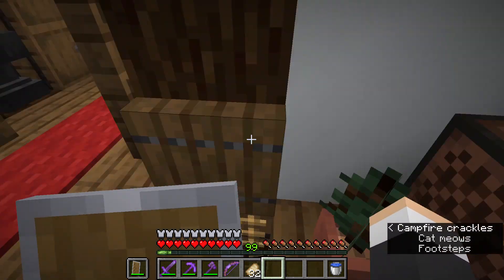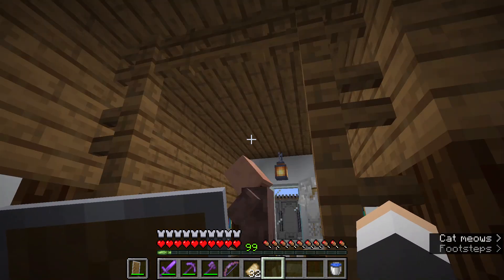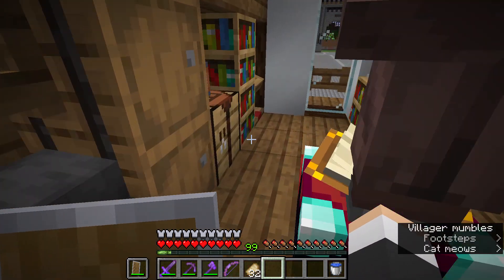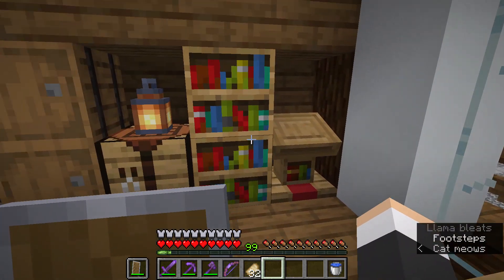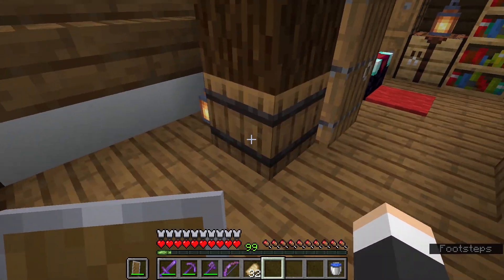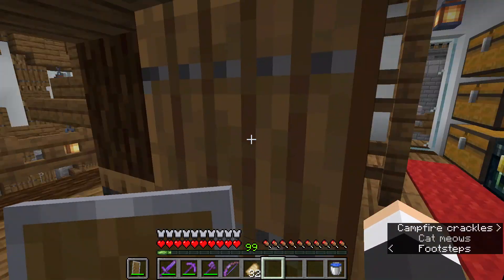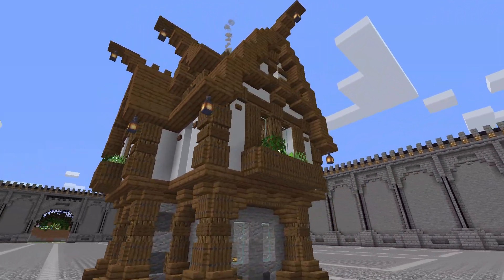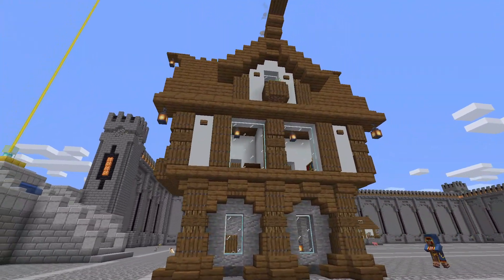Here on the second floor, we have the bedroom and a bunch of stuff — meet the owner of the house. We also have a cute little balcony out here. Now, the next house is also from a YouTube tutorial, from the same YouTuber. As you can see, it has some similar designs from the previous house we just looked at, because it is made by the same YouTuber.